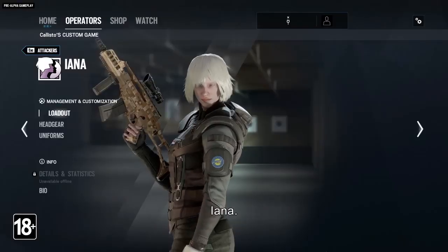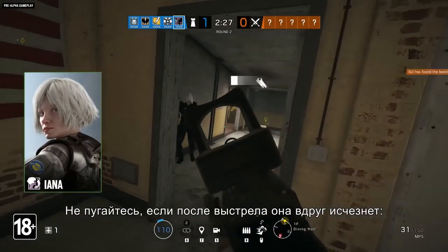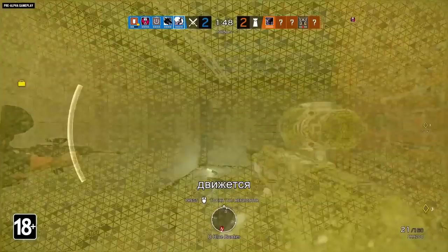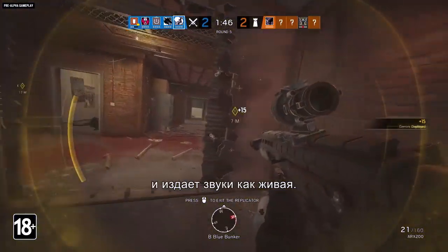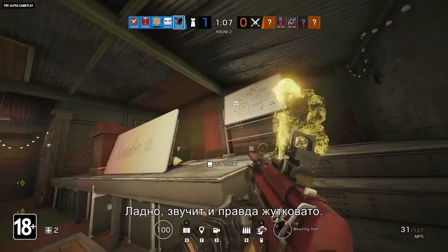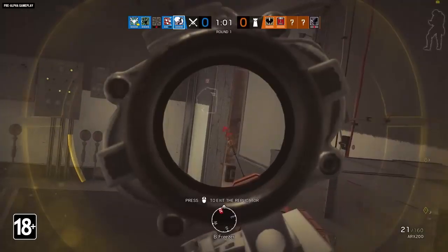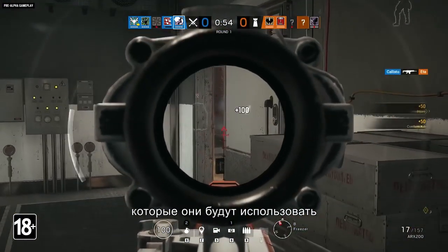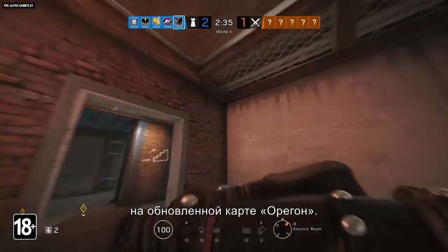Then there's the new attacker, Yana. Don't be alarmed if you shoot her and she disappears — that's just her hologram that looks, moves, and sounds exactly like her. Okay, maybe that's a little alarming. Here's a rundown on the new operators and their gadgets, and a look at what they can do on the newly renovated Oregon map.